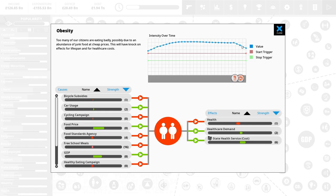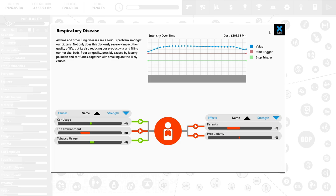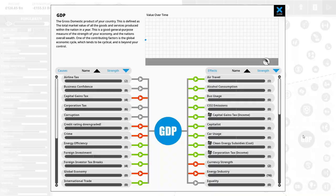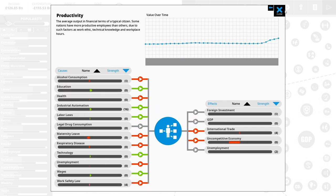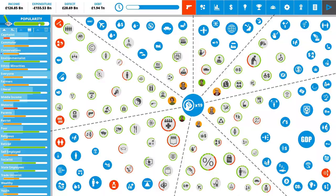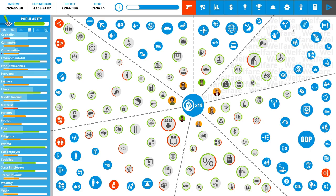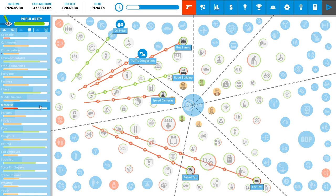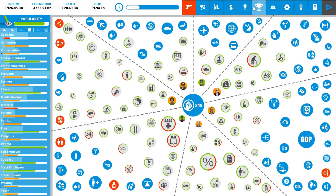Obesity is dropping — it's a long-term issue, we're not going to fix it overnight, but we're getting there. Respiratory issues actually went up — not great. GDP — uncompetitive economy is going down, great, because our productivity is rising. We've basically replaced alcohol with drugs but let's not worry about the long-term impact. Popularity overall — 87.55% of people are going to vote for us. That's absolutely crazy. Even though motorists hate us, everything else is adding up to people liking us.